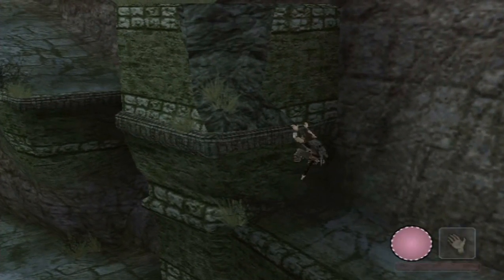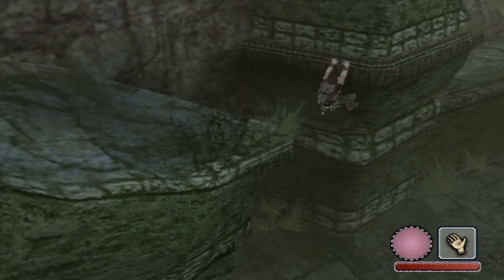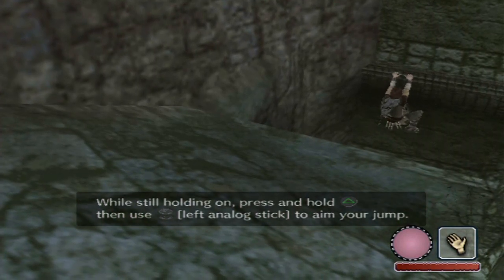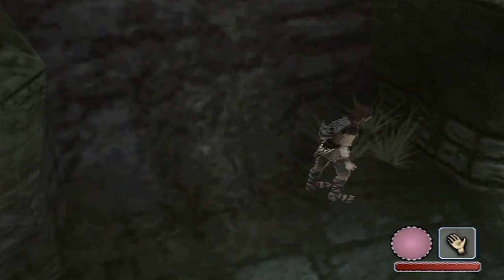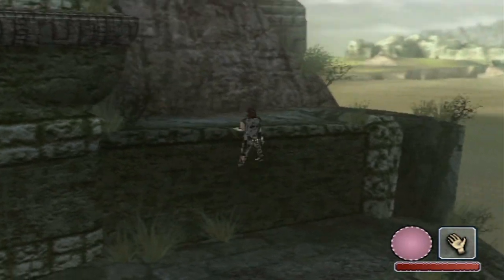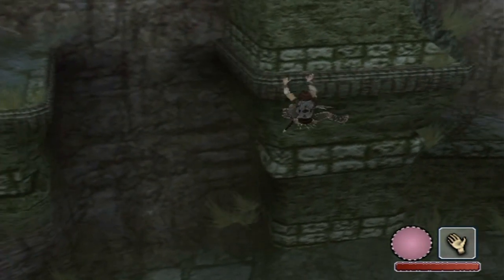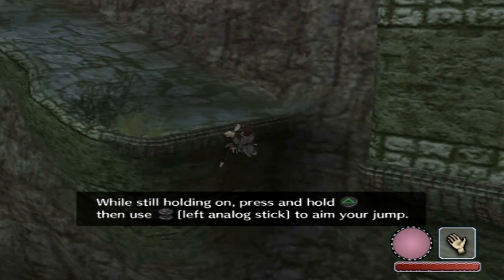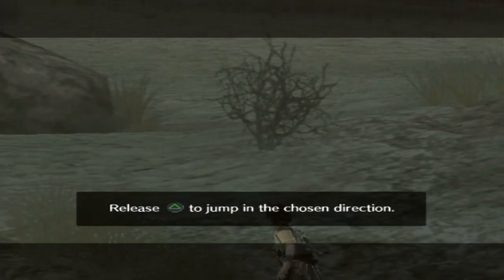You can grab on here, and using the left analog stick you can sometimes shimmy along an edge — you'll need to do that quite a lot. When you're across from a ledge, while still holding on, press and hold triangle, then use the left analog stick to aim your jump. So press and hold triangle, face that direction, and then press triangle again. You release triangle to jump in the chosen direction. There you go — climb up. Looks like we're at the top!